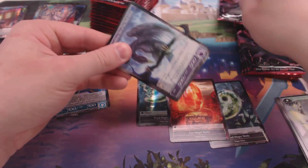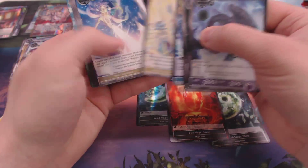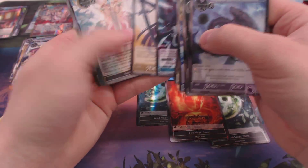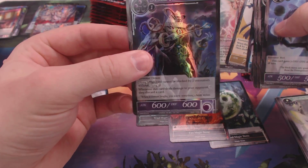I went so deep on her in the pre-release. I played her turn two with Wind Secluded Refuge to protect her. Turn three, go Athena. Turn four, drop two of her enchantments on her, swing for a ton, and do a thousand to myself.